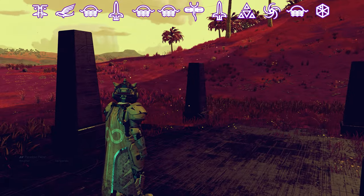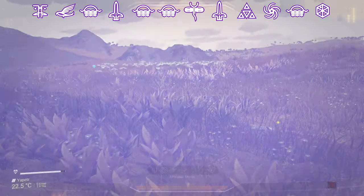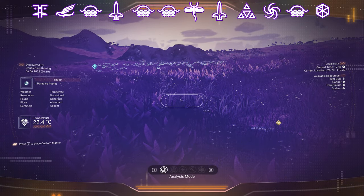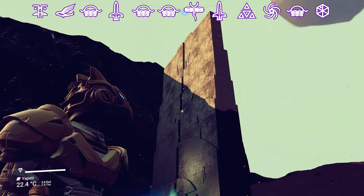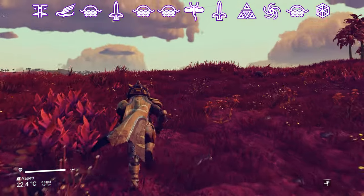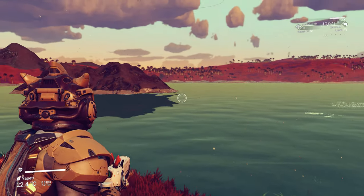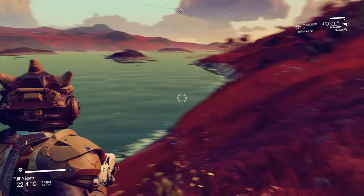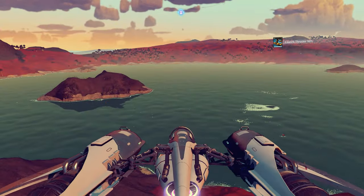This is Planet Yapata, another true paradise planet in the Euclid galaxy. It features red grass and a yellowish sky. In addition to that, it has blue or turquoise water. So let's do a little flyby to get a more complete impression of what it looks like.